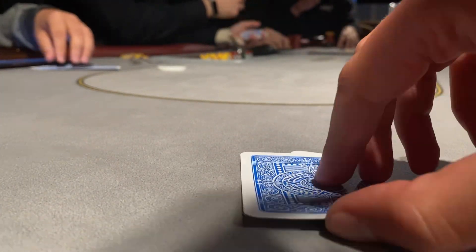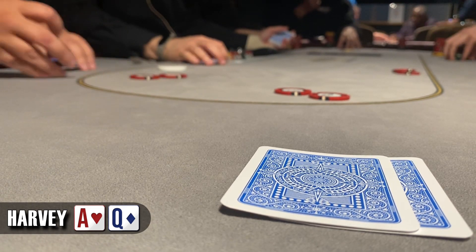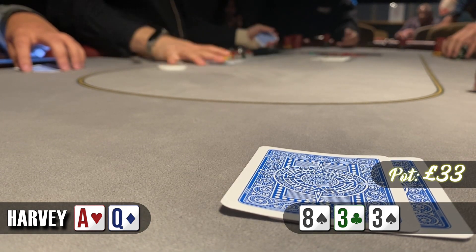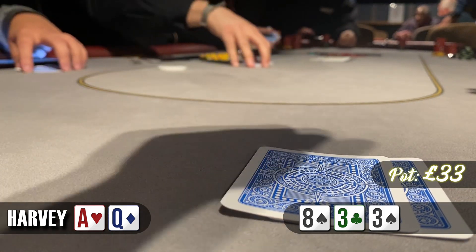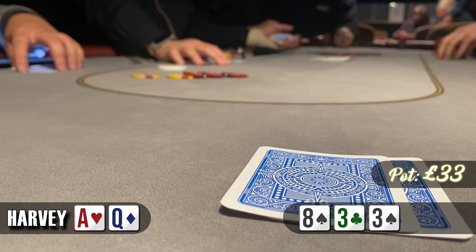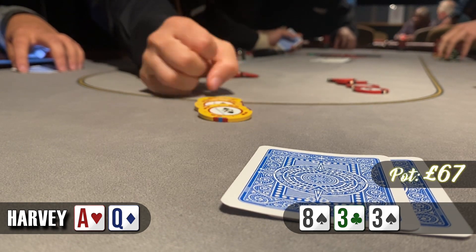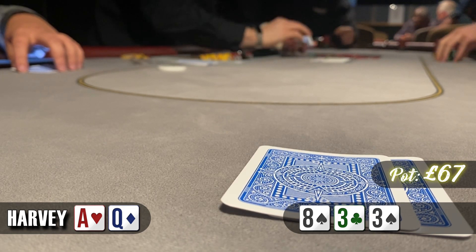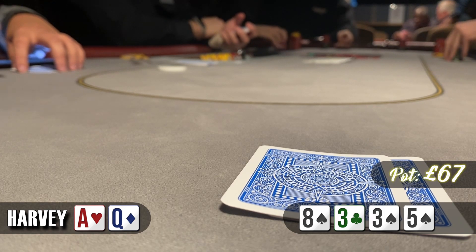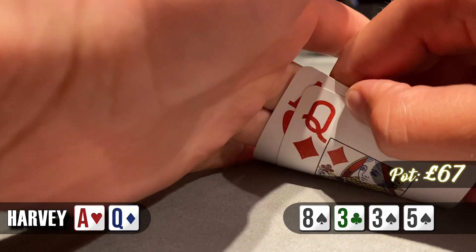Ace-queen this time in the hijack. We see an open from the low jack to £10 and we just call — the button calls as well. Three ways to a flop of 8-3-3 with two spades. The low jack checks and we check too, but the button goes for a bet of £17. The initial raiser folds and we could fold here but ace high could be good and we could improve. So we make one call. Unfortunately on the turn we see the 5 of spades, bringing in the front door flush draw. Our opponent bets big at £55 and we easily fold.